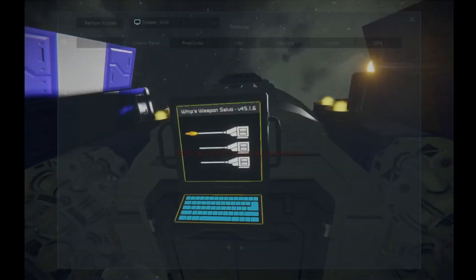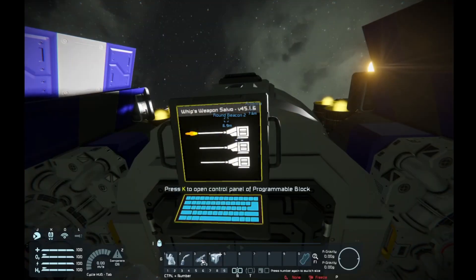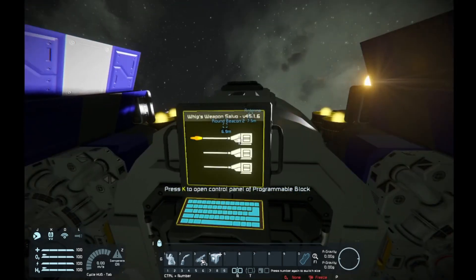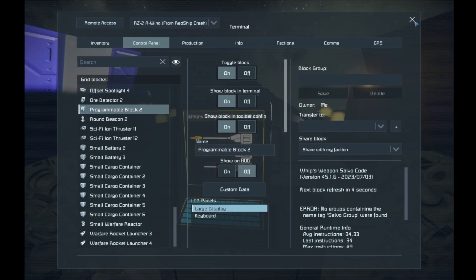You can now see the script running — this rapid salvo indicator is letting us know you now have a unique script running. The cool part about the programmable block system is you do not have to worry about having multiple programmable blocks. This is not like the turret control block — you can have over 100 different weapon groups set to a single programmable block. That's the beauty of this script.